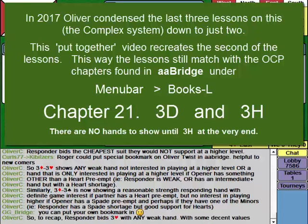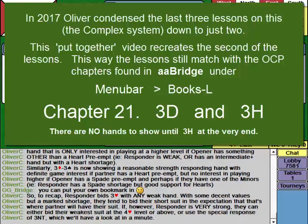Essentially, if you've got a strong or intermediate hand with a shortage, you bid your shortage because nine times out of ten that's where opener's long suit is going to be. It's the same idea as over multi-two diamonds: if you bid two hearts it's any weak hand or game interest only if partner has spades, whereas if you bid two spades over two diamonds, you're showing definite game interest if partner has a heart weak two.